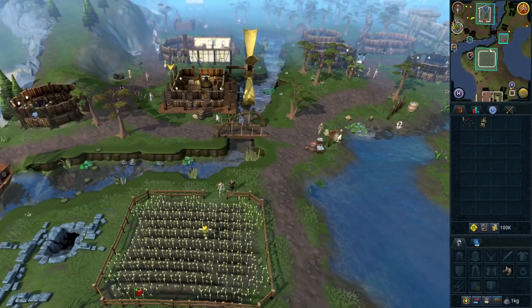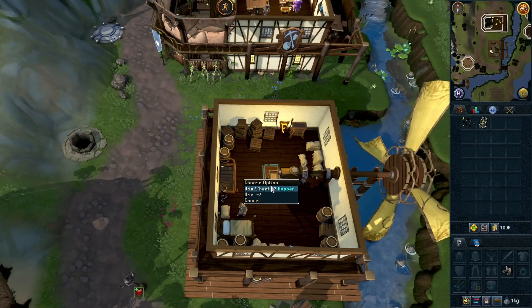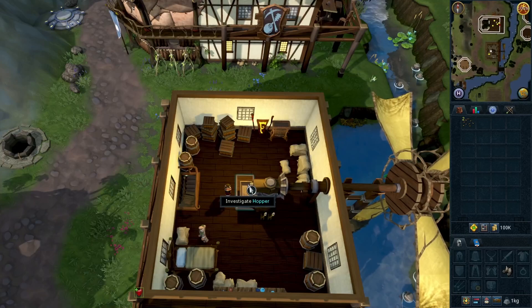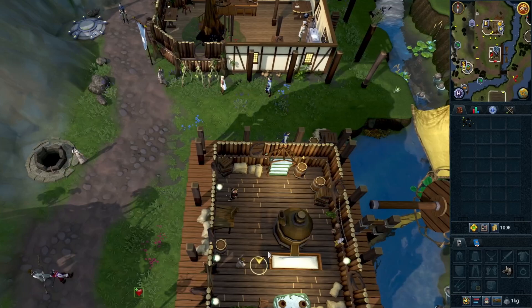Go north to the mill and climb upstairs. Put the wheat into the hopper, and put the fishing bait into the hopper. Operate it by clicking on the hopper controls. Go downstairs and pick up the empty pot from the table.